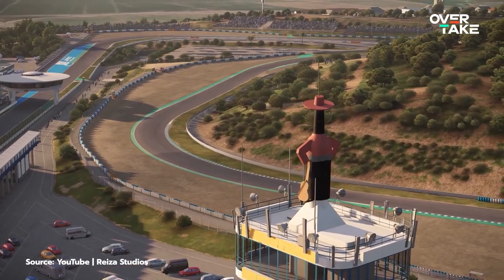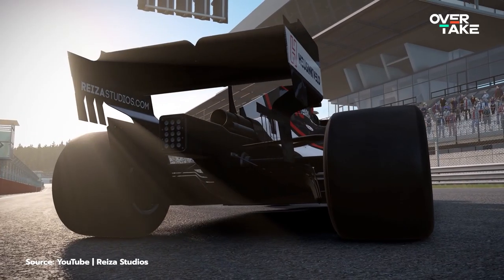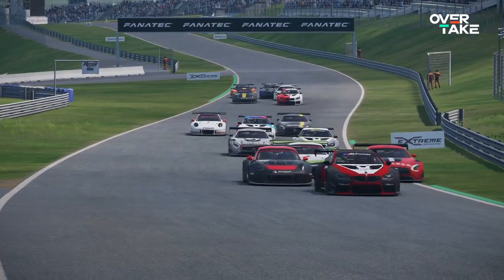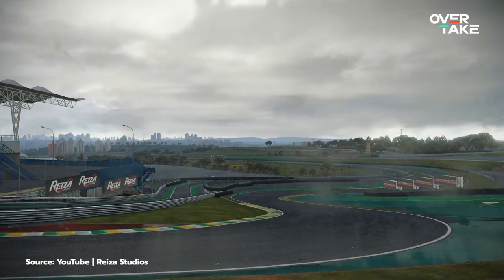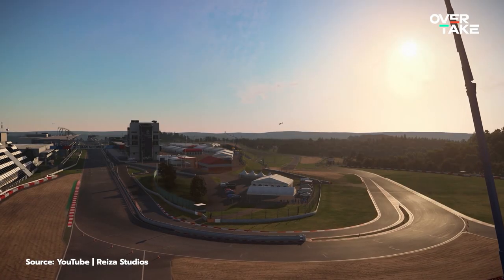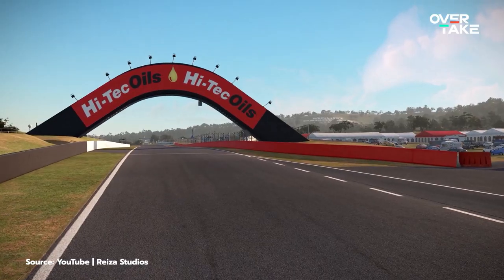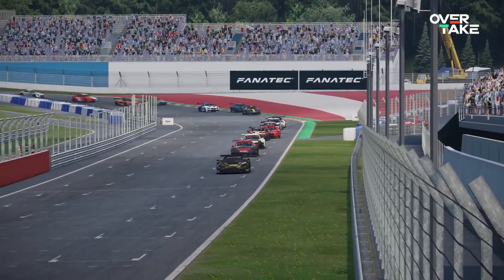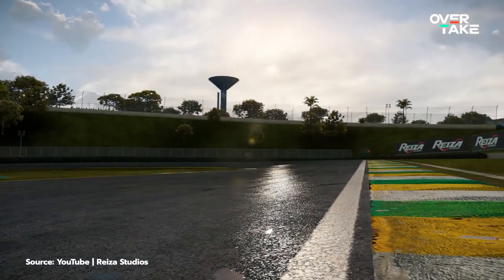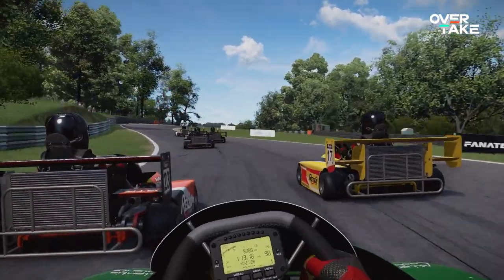Next up is Automobilista 2, a game which has seen many changes since its initial release. You just have to hand it to Reiza — they never stop progressing. With each update, their vision of a perfect simulation comes more and more to fruition: Group 1 cars, GT3 and GT4 classes, new physics, new tyre models. They even worked on the game during the holidays. When it comes to tracks, they have also achieved a lot. There is now the Nordschleife, Nürburgring GP, Spa, Hockenheim, Silverstone, and many more, which makes the roster truly amazing. Most of those are DLC, but even the main game features a lot of super interesting circuits. With Reiza being a smaller studio, not many of the tracks are laser scanned, but when you hop into a superkart and race away at Cadwell Park in VR, that's not so important anymore.